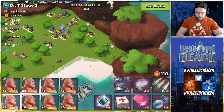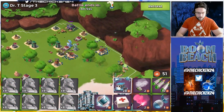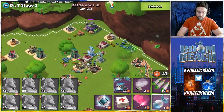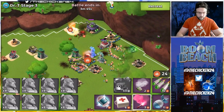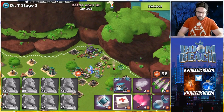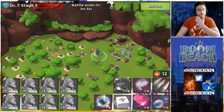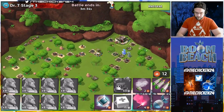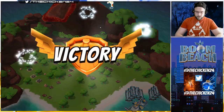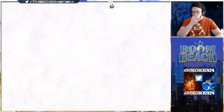Stage three doesn't look too crazy - a lot of boom cannons. I should have used critters before, I'm going to lose a warrior there. Wow, look at the health left on that warrior - it was actually able to tank the boom cannon! We haven't lost any yet. Everything got distracted nicely. Stage three goes down.